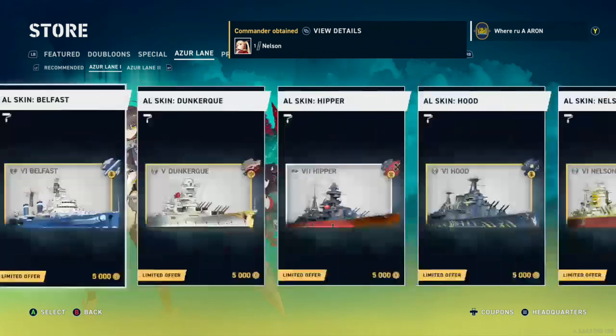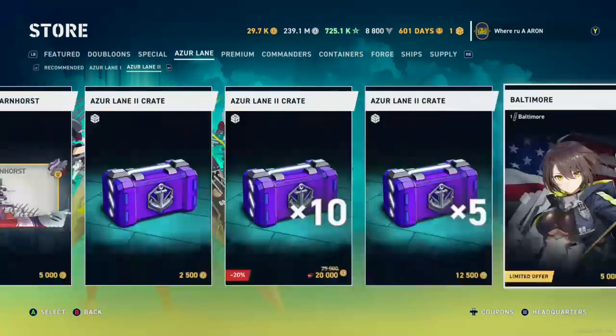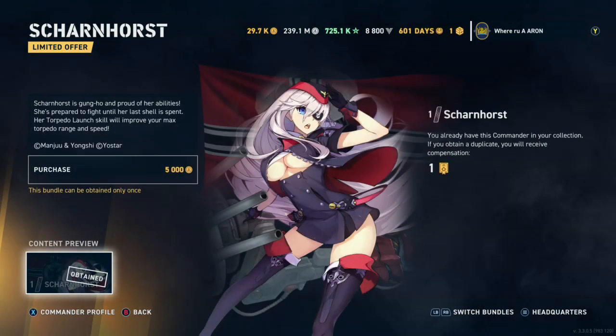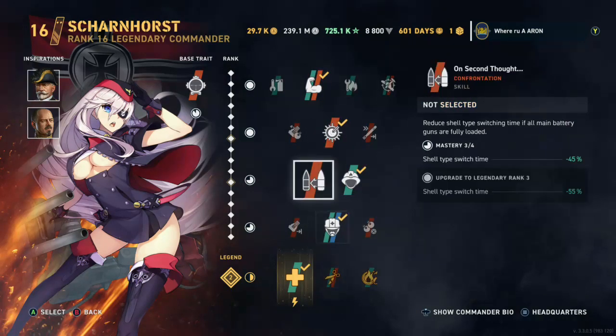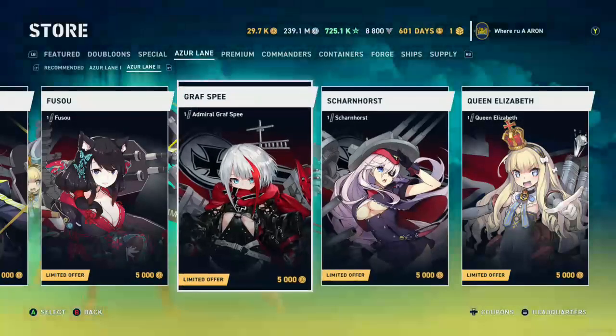The one that is really important to me is Scharnhorst. It's mainly because her trait decreases your dispersion. Dispersion is pretty much your accuracy in this game, as well as shell grouping — it's a combination of the two, and it's of utmost importance for battleships and cruisers. It's not as important for destroyers. This is just a very good overall commander, especially for German battleships and even cruisers, but mainly for brawling battleships. Her dispersion trait is one of the best in the game.